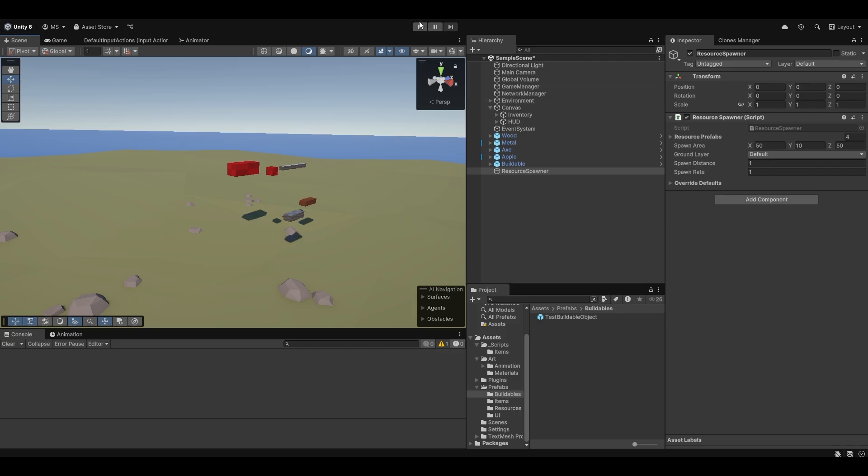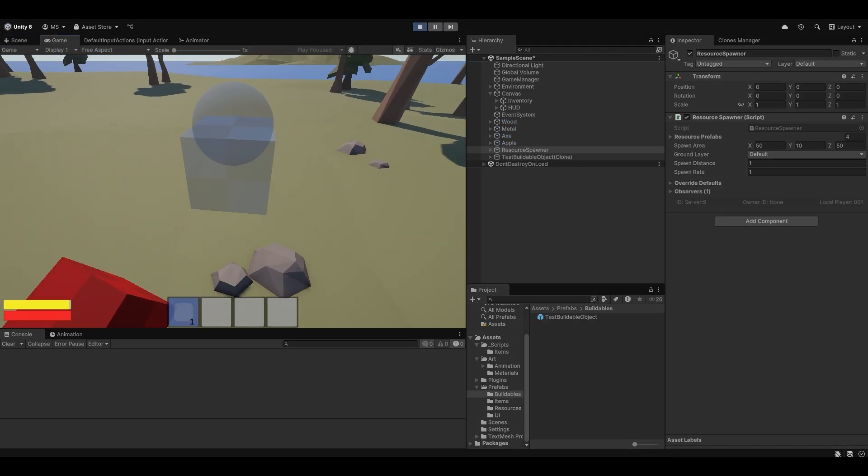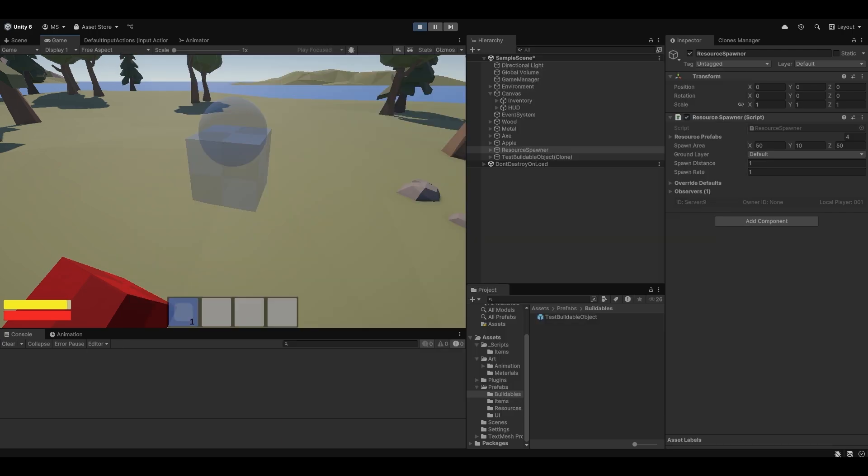Let's go and quickly test that that works just to confirm. I start up here, grab this, take it up, equip it and drag it out here. Then I go on to my other screen and I have my other client join - and we actually have an error here: item 17.